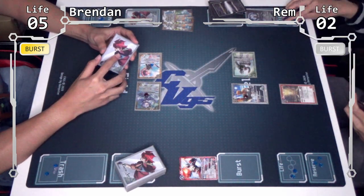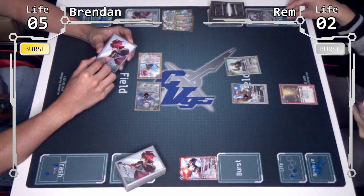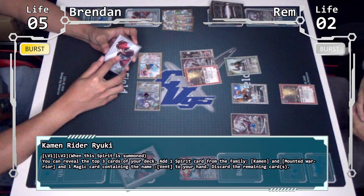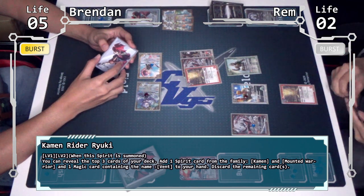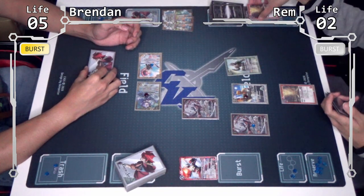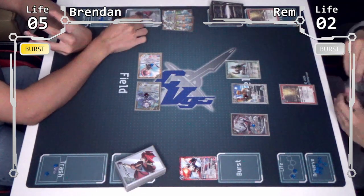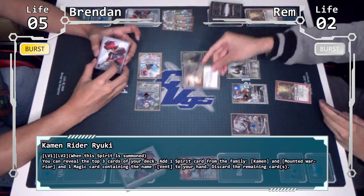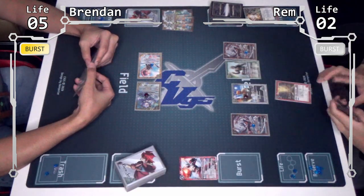I'll summon Ryuki at 1 cost. Ryuki's on-summon effect: I open the top 3 cards of my deck — 1, 2, 3. Among them, I can add a Ryuki Rider series card, basically Kamen Rider and Mountain Warrior family, and a vent named Magic. In this case I can only take one — I'll take Ryuki. The rest gets sent to trash. Seeker taking Seekers! Another search: 1, 2, 3 — definitely the Guard Vent and definitely Zoldar. The Guard Vent gets sent to trash.